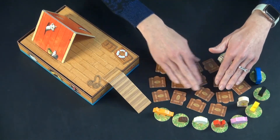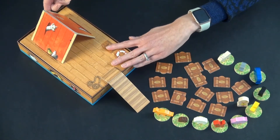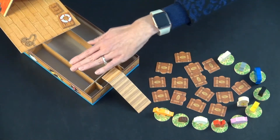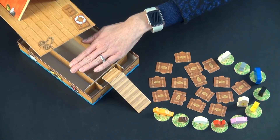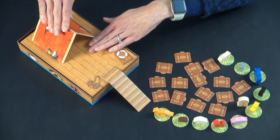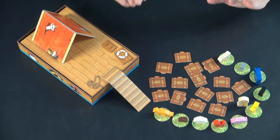Suitcases are face down beside them. For your Ark, the bottom of the box actually forms the Ark. The first time you get the game out, you put dividers inside. You have your ramp and a little spot for the animals to be cozy under. And that is how you set up.